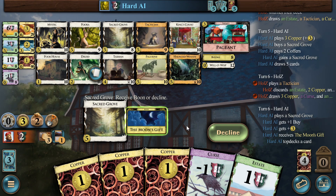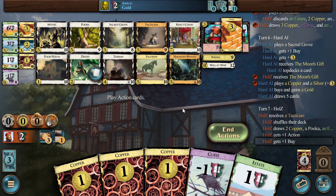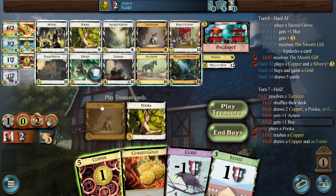Discard pile — Moon is whatever from the discard, right? Three buys, Sacred Grove. No, that's the KC tradition — discounts, estate, two coppers and the Cursed Gold. So we don't need it, we can decline. Bang. And now I think we start with Mystics.